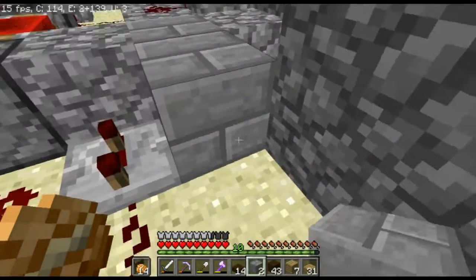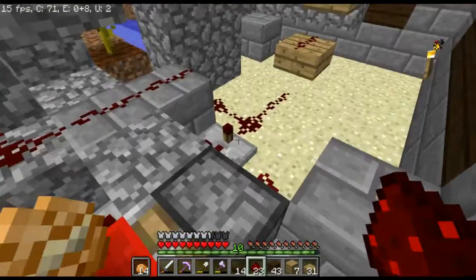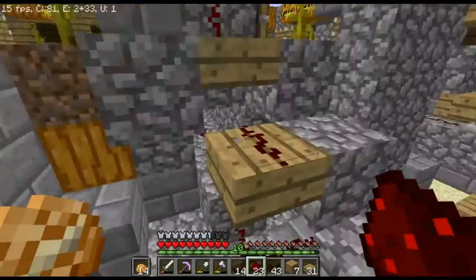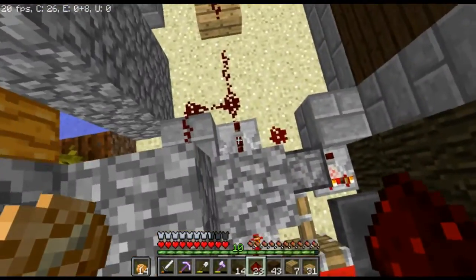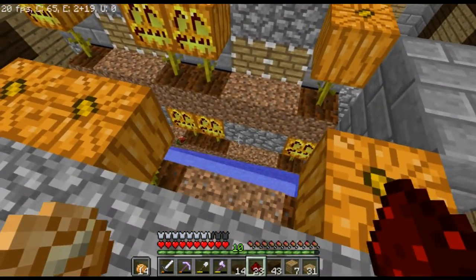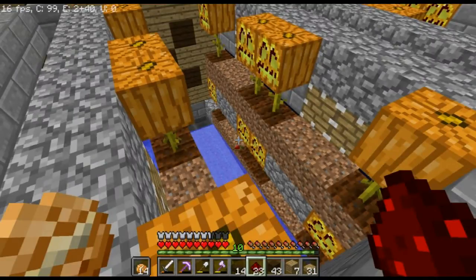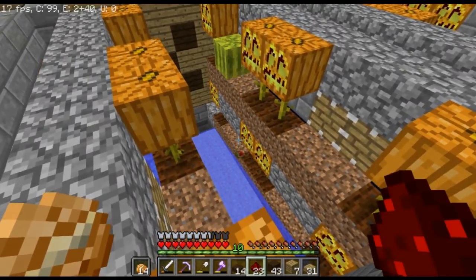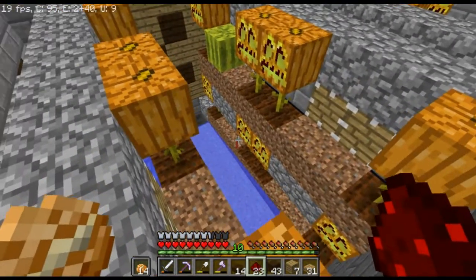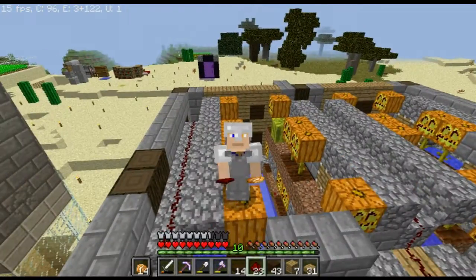I also wanted to do this — have the redstone be like that — because I just realized these two lines weren't getting the first initial delay, which is probably why those melons didn't fully pop off. Let me fix that. There we go. I want to see this go off again because I don't think this bottom layer works. Alright, it works. Anyway guys, I'm going to end it here. I will see you guys in the next one — peace out, hope you liked the video!